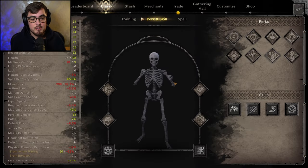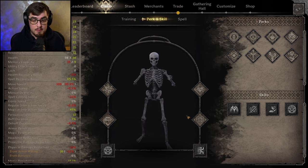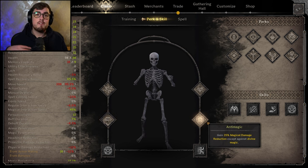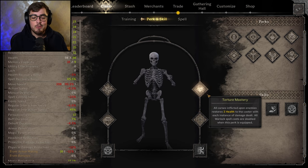For this, we're going to bring Curse Mastery, we're going to bring Vampirism, and we're going to bring Anti-Magic. Curse Mastery increases our Curses by 30% so that we can get two extra ticks of Torture Mastery per Curse of Pain and three extra ticks per Power of Sacrifice. Vampirism increases our Healing by 20%. Anti-Magic will give us a fighting chance against Wizards. And then we've got Torture Mastery.